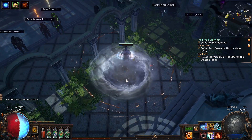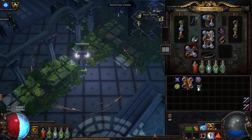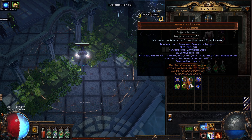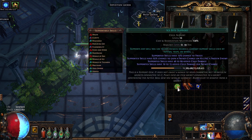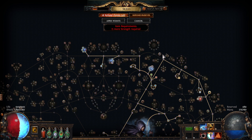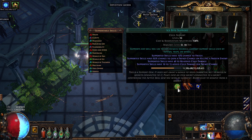Alright guys, it's time to explain how the build works. You need to buy those boots — they can be used at level 12. Don't look at the level 42 requirement, because I have a labyrinth enchant that's why it says level 42, but you can use them from level 12. The best support gems I discovered are Crit Multi, More Crit, Power Charge on Crit, and Frenzy Charge when you kill a frozen enemy. This build is full Crit and Crit Multiplier — Critical Strike Chance and Critical Strike Multiplier.